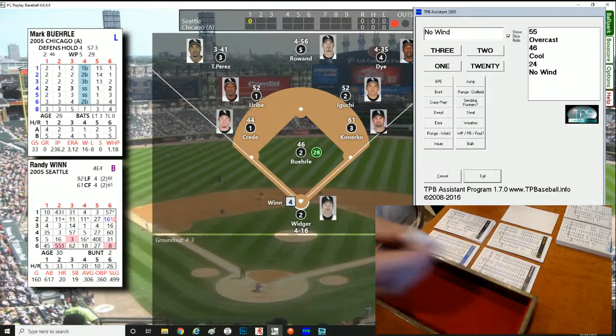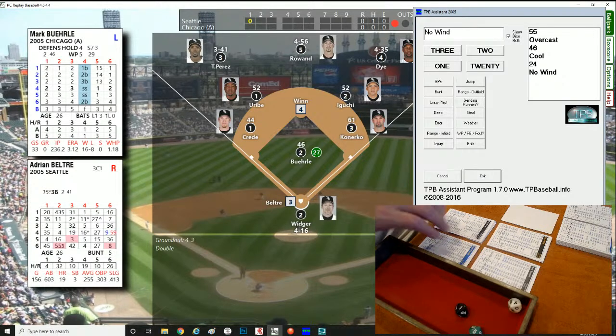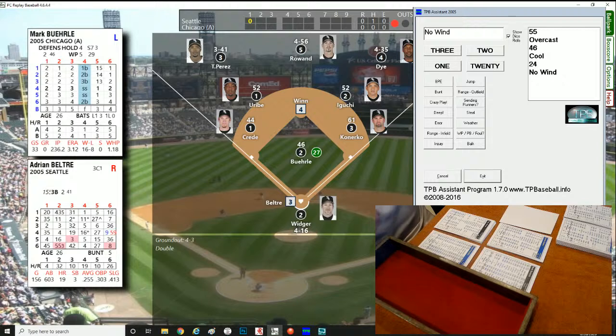That brings up Randy Winn. He's a switch hitter, going from the right side. A roll of 145 — that's going to be trouble against left-handers. It's ripped into right center field, bouncing off the wall. Winn's around first, heading to second. The throw from Dye is offline, and Winn slides in safely — a one-out double for Randy Winn, with a runner in scoring position for Seattle.